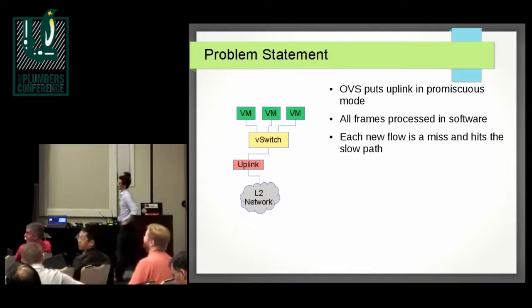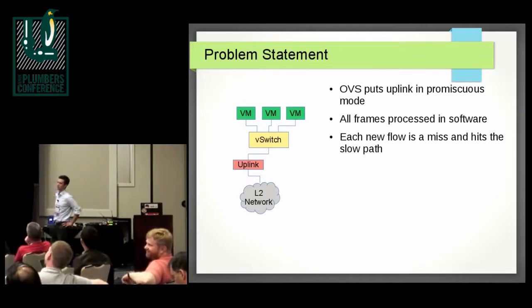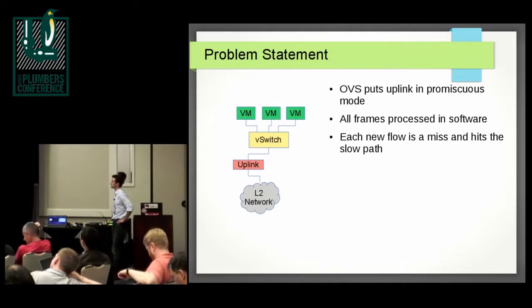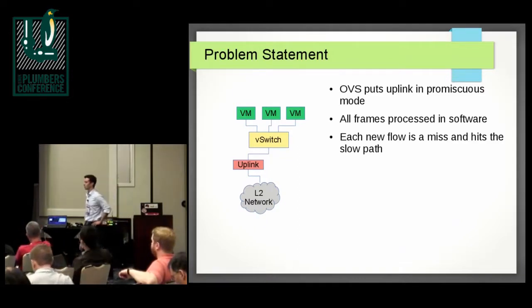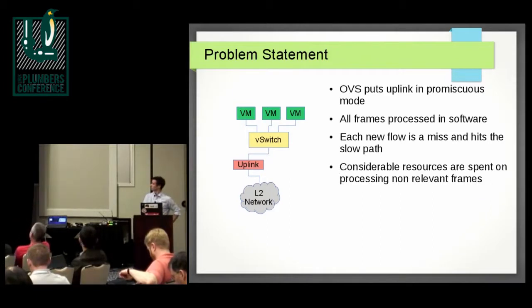It also means that each new flow — as we heard from Jerry before — each new flow is actually a miss and will hit the slow path. And the slow path in the case of OVS has been slow, though it has been improved dramatically. Multi-threading helped a lot, and megaflows helps a lot as well. Considerable resources are still spent on processing flows that are not really relevant to the virtual switch.